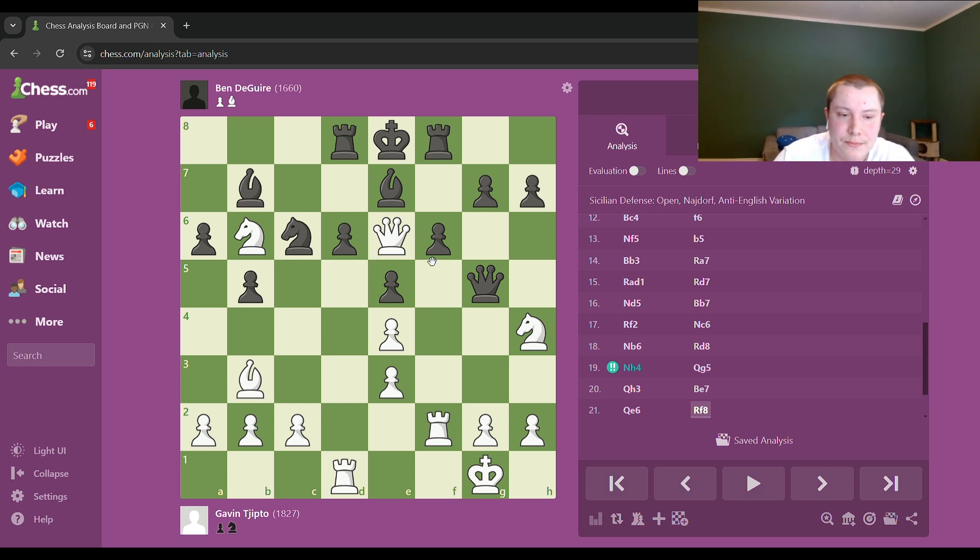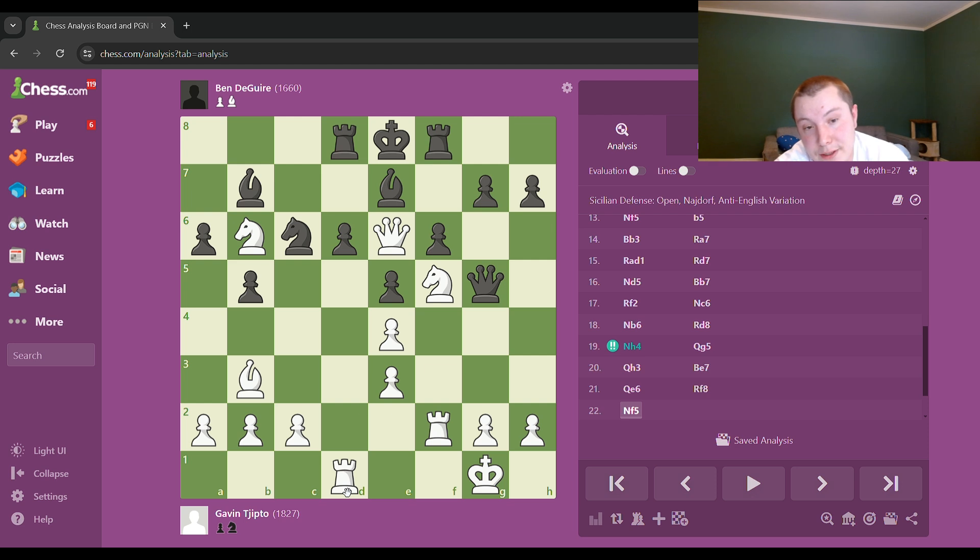How does Gavin bring it home? He nicely brings his knight back to f5, threatening checkmate ideas on e7. I encourage you to try and find a move for black — I don't think there's a single move. If this rook moves, I get mated in one. The bishop could come back but he could just win a piece. I go h5 because there's just nothing in play for black — I'm in zugzwang with almost every piece on the board still. Gavin nicely pseudo-sacrifices his rook on d6 — because the bishop is pinned, if I capture he has Knight takes with check and then mate on this square. Knight check, king forced, and then queen checkmate on d7 with help of the knight.